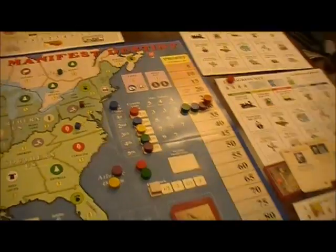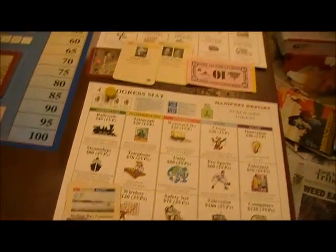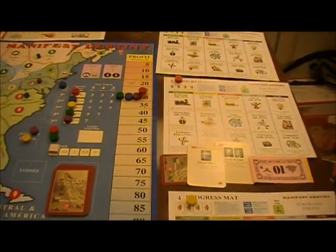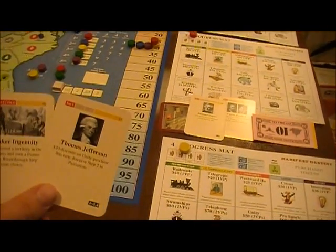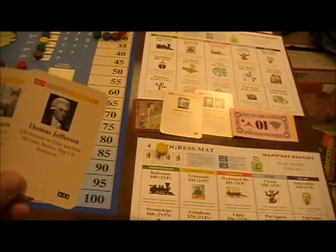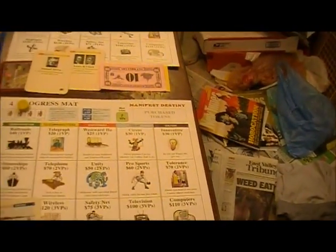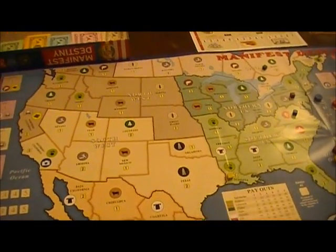Yellow played the Hudson Bay Company. Why? They're not going to be able to get fur anytime soon and can't get into Canada, so they're minimizing losses. Their other cards they want to hold — they want to wait until they have a Pioneer to play one card, and want to wait until they can play Unity, which is a level two. That is the one Destiny card playable by anyone this turn, so everyone else has to hold.